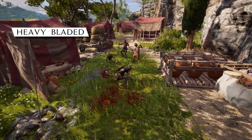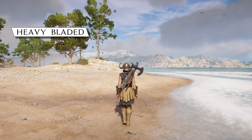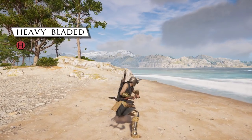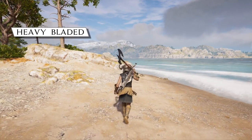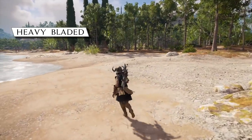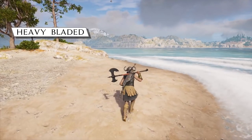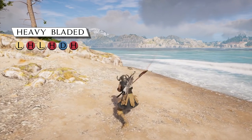Heavy bladed weapons are the best at crowd control if you can master them. First we have the Light Attack combo, the Heavy Attack combo, Charge to Heavy Attack, Dodge to Light Attack, and Dodge to Heavy Attack. This weapon has a lot of slow hitting attacks, but this combo specifically tries to avoid all of them and turns the weapon into a pretty medium speed option.